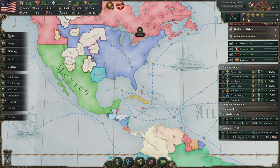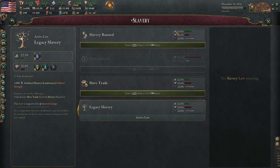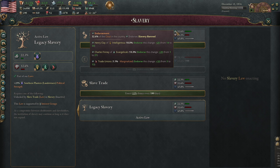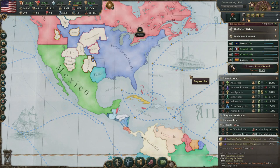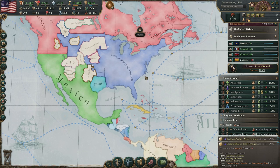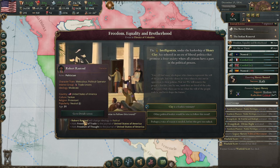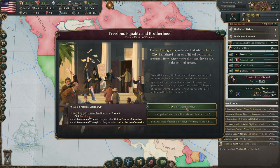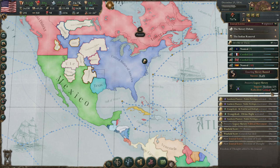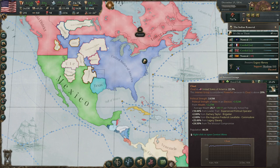We have the dedicated police force — let's change the cabinet. If I ban slavery now, we have four parties in cabinet that are for it and one against. It will radicalize the Southern Planters. We cannot get rid of slavery because they have 147 radicalism — we would get a civil war. So we cannot do this yet. We need to remove power from the Southern Planters first.